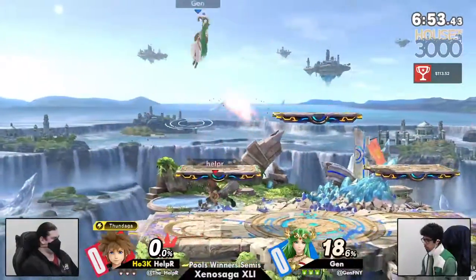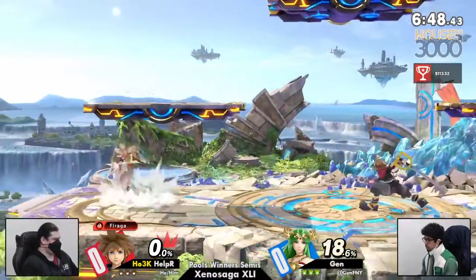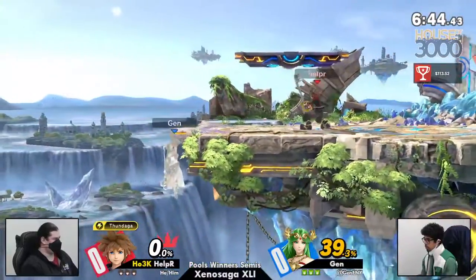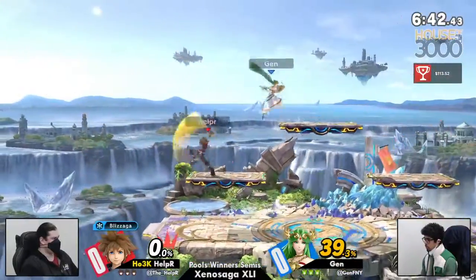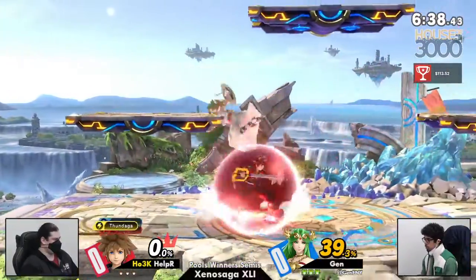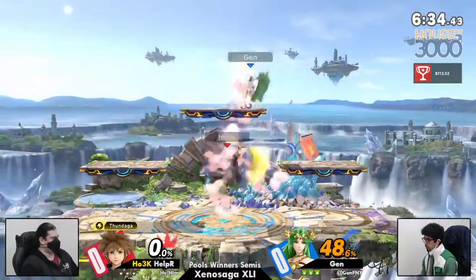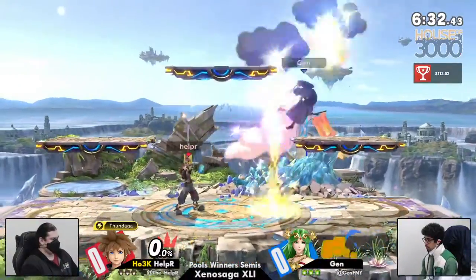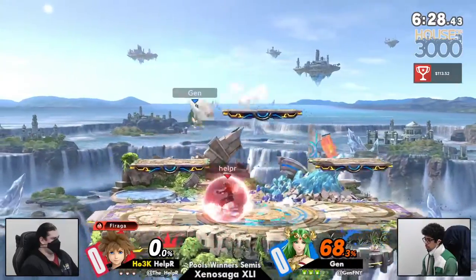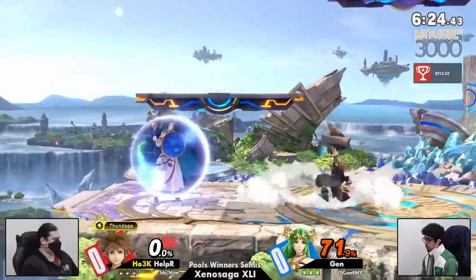Alright, Helper's starting out. So this is something I feel like is going to be pretty huge in this match-up. Jen already throwing out those platform-canceled teleports. We talked a little bit before about how Sora's got a pretty good advantage state, but even then he's still pretty slow, pretty slow, light, and floaty.